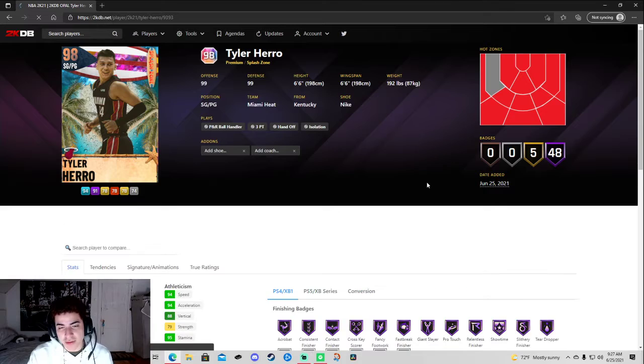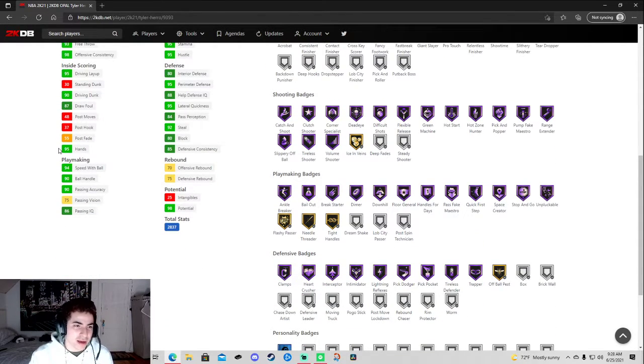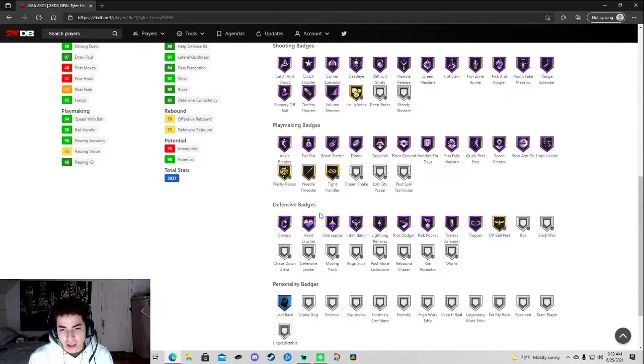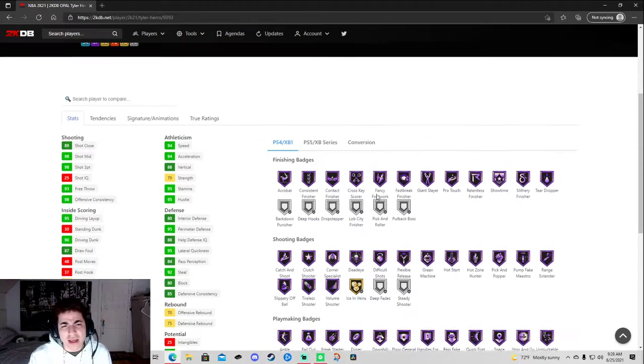Tyler Hero — he disappeared and then came back. Six-six Tyler Hero — I didn't even know that, I thought he was shorter for some reason. 98 shot three, 94 acceleration and speed, 95 perimeter D, 80 interior D, 92 speed with ball, 90 ball handle. He wasn't that bad but this is the end of the year so it's like, what's the point? This is a bit lackluster — I'd like to see 2K start badging them out. I'm guessing they're gonna do that with all the invincible cards since almost everybody's an invincible.